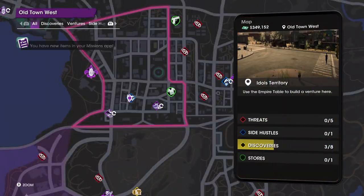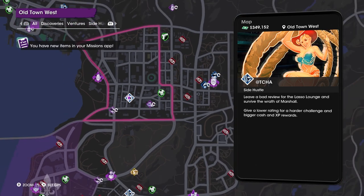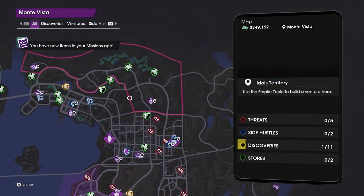To unlock this weapon you want to head over to this location on the map, which is in Old Town West, and you will want to come to this Archer side hustle.